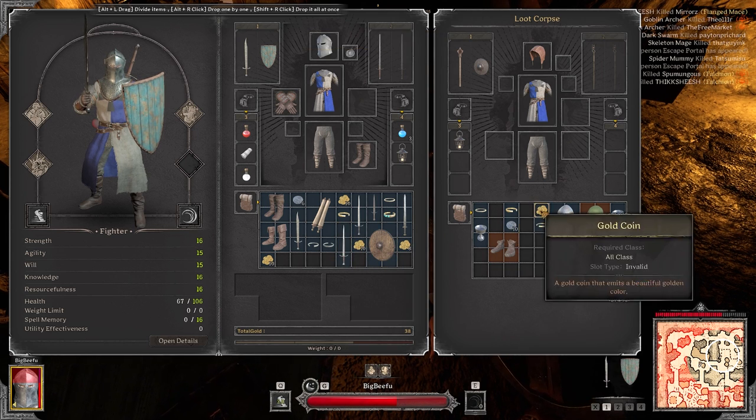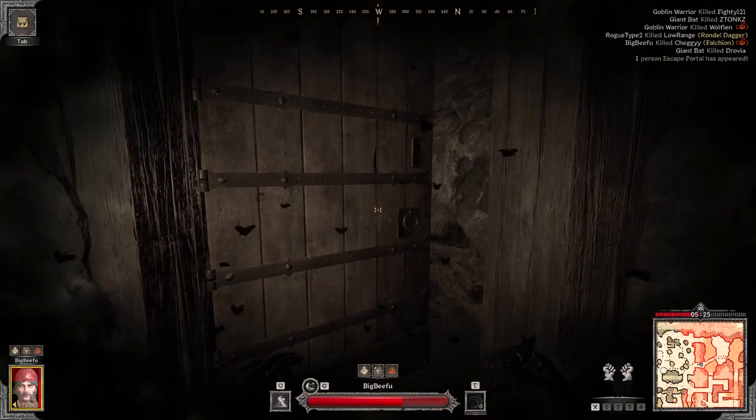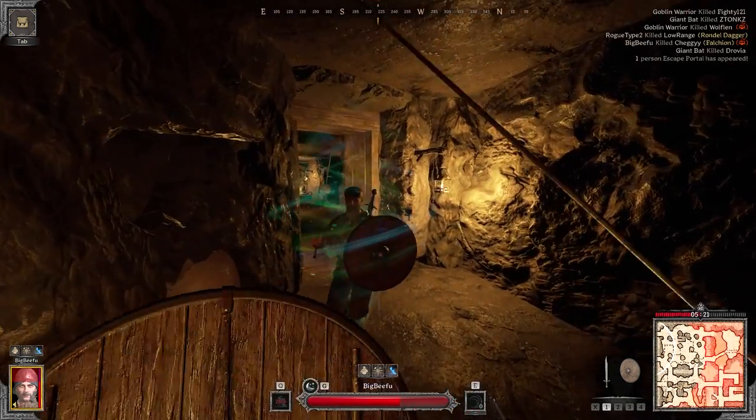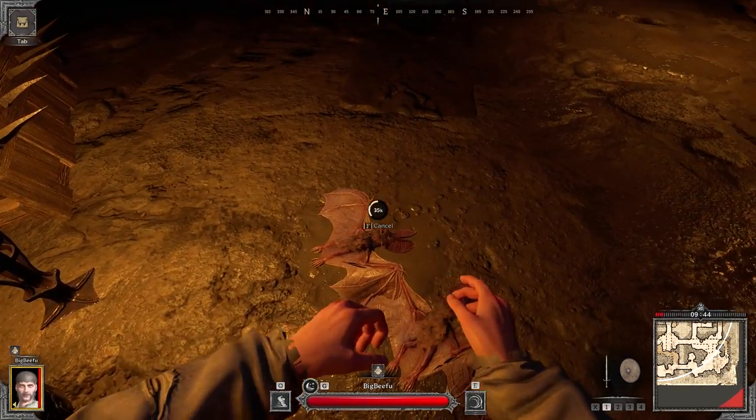For weapons, I like to go with the sword and shield along with the bow, but it's whatever you're comfortable with. Long swords can be really strong, spears can also be really good, halberds are alright — it's really whatever makes you feel good about yourself. Now let's get into some gameplay.